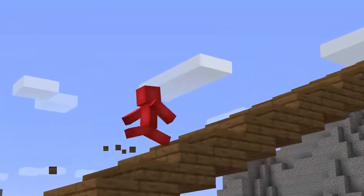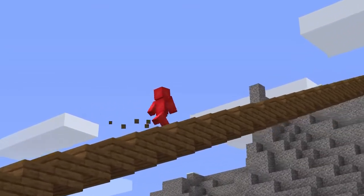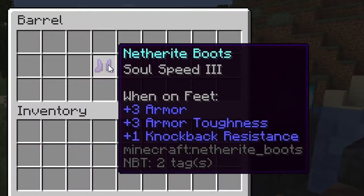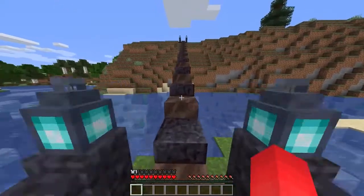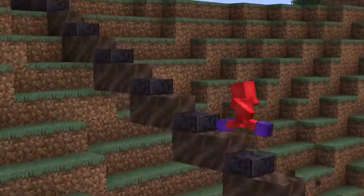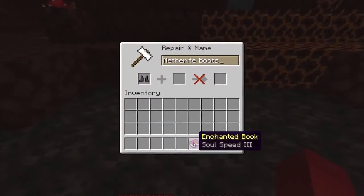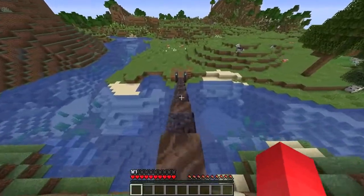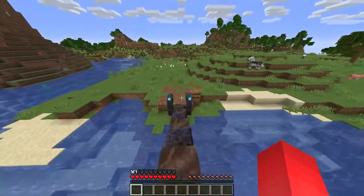If you're looking to reintroduce the speed of a regular staircase into the slab method, how about putting soul soil underneath the slab blocks? Combining this with Soul Speed III boots ensures that almost all the time you're walking up this staircase, you're doing so with some pretty sweet speed. While the hardest part might be getting that enchantment on your boots, as soon as you have it, it's a pretty fun way to go up and down your house.